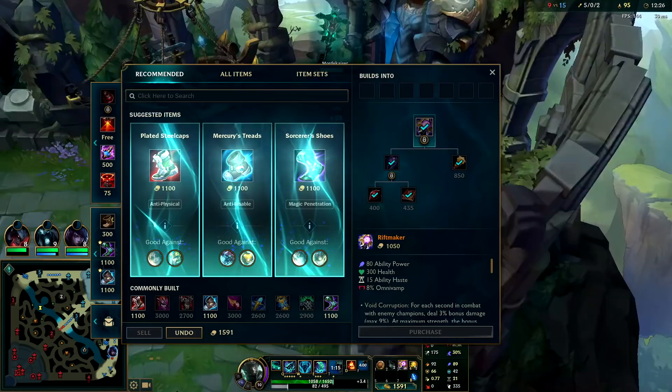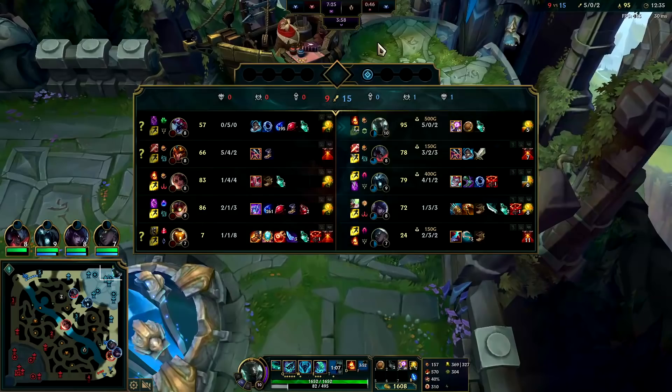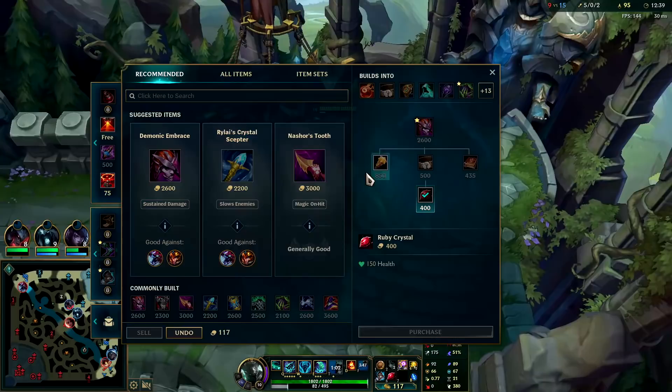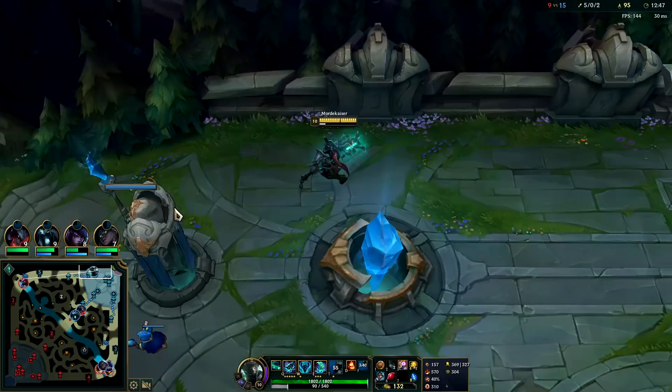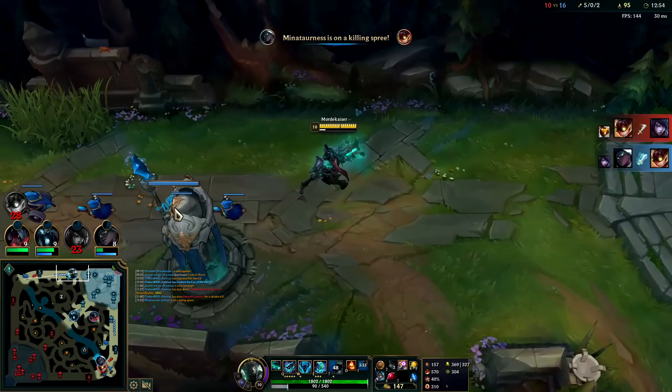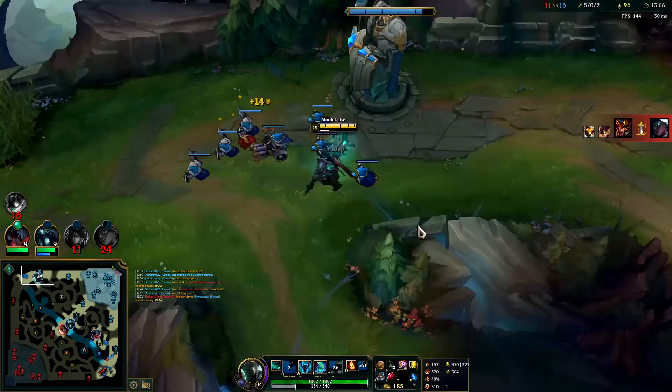Once you have Riftmaker you can usually comfortably solo people 1v2. After Riftmaker, against tanks and melees, Agony's Embrace is really good. Their team is double physical, triple magic — so I'll go Merc Treads. We can always get a Dead Man's Plate later if you feel like you don't have enough armor, because you've been spending your gold towards AP or magic resist. Dead Man's is a super strong item — great scaling, great for teamfights, chase downs, and escapes. The only reason you don't rush Dead Man's is because you miss out on a bit of damage, which is really nice for 1v1s to the death, which is what Mord wants.